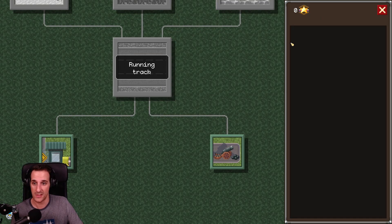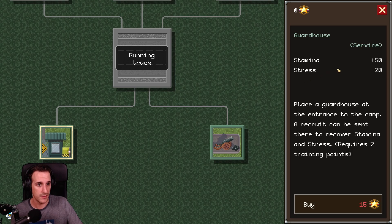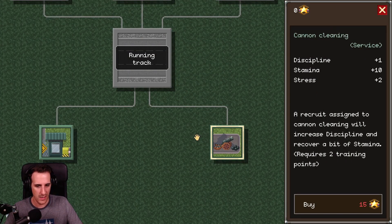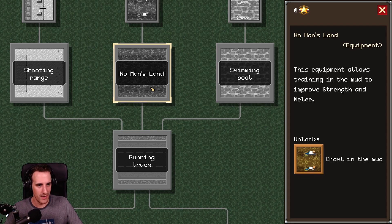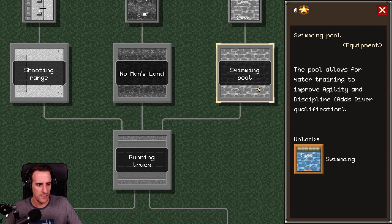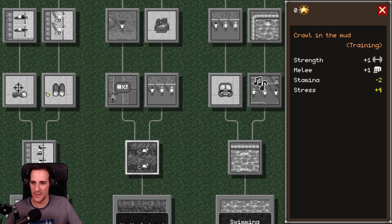So this is the barracks, and we have the office. What can I do in the office? Guardhouse service — stamina, stress — place a guardhouse at the entrance of the camp. A recruit can be sent there to recover stamina and stress, but it requires training points. I can buy it by getting prestige points. So these are basically base upgrades. I can get a running track, No Man's Land — this equipment trains in the mud to improve strength and melee, unlocks crawl in the mud. Can have a shooting range, a swimming pool, swimming training, knee shooting, crawl in the mud. This looks nice.